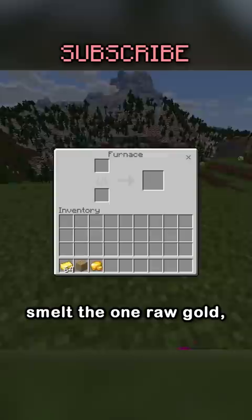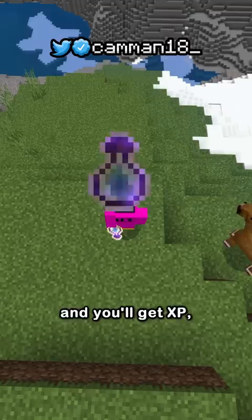Smelt the one raw gold, and when it finishes, hover your stack of ingots over the new one and swap them and you'll get XP. Then swap them again and you'll get XP, and you can keep swapping for infinite XP!